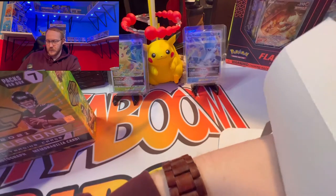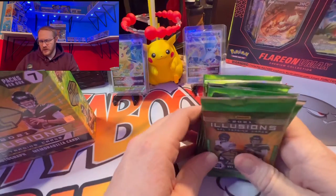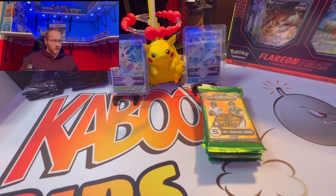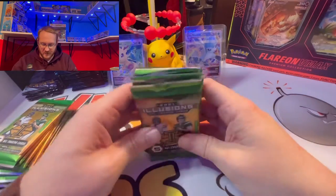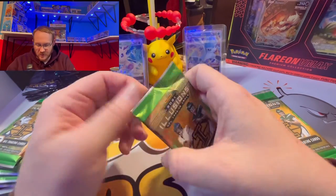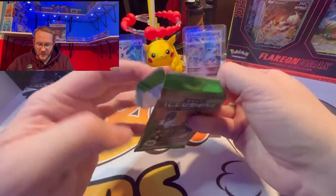We did do blaster boxes of this and cellos. The blasters had the green parallels, and the cellos had the sunburst parallels — I don't think we pulled any sunburst from those. In the mega boxes I believe it's the sapphire, that blue parallel. As stated, five cards per pack, seven packs in a box. We're looking for the quarterbacks — Mac Jones, Zach Wilson, Justin Fields, Trey Lance, Trevor Lawrence — those are our go-to guys.